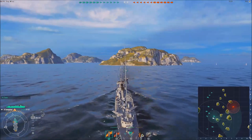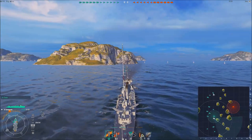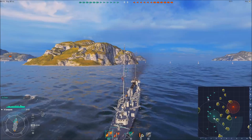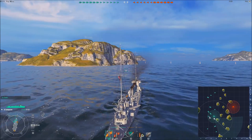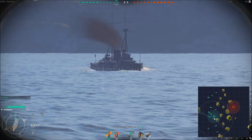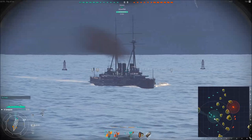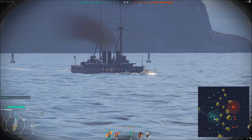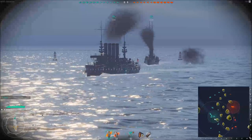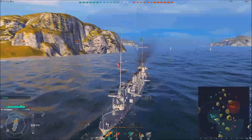A bit about the icons on the minimap: the small play-button icons are destroyers. The slightly bigger icons with a stripe down the middle are cruisers. And if you see a ship which has two stripes, it's going to be a battleship. You can see that this Tier 3 battleship carries a couple of very big turrets, whereas this cruiser back here doesn't have the same type. That's how you can quickly recognize what kind of ship you're facing by looking at the minimap.